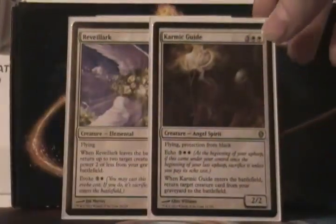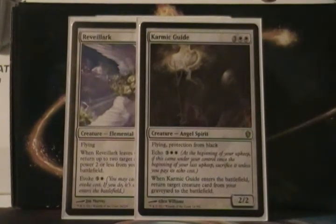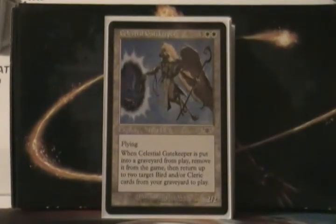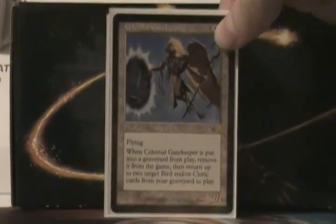Karmic Guide and Revelark — we have that combo going on. Karmic Guide lets you, when it enters the battlefield, return a target creature card from a graveyard to the battlefield. And Revelark, when it leaves play, returns up to 2 creature cards with power 2 or less from the graveyard to the battlefield. So they kind of loop together. Archon of Redemption is 5 mana, 3/4 Flying — when another creature with flying enters the battlefield under your control, gain life equal to its power. If you get it out and start playing bird after bird, you're getting a lot of life. Celestial Gatekeeper is a 5 mana, 2/2 Flying — when it's put into the graveyard from play, remove it from the game and return up to 2 bird or cleric cards from your graveyard to play.